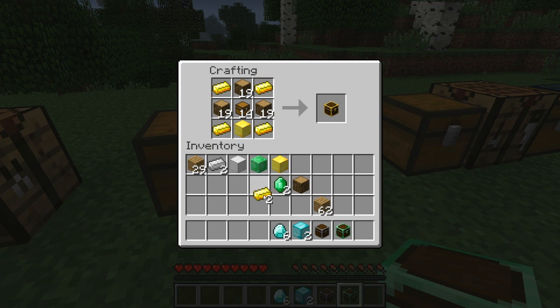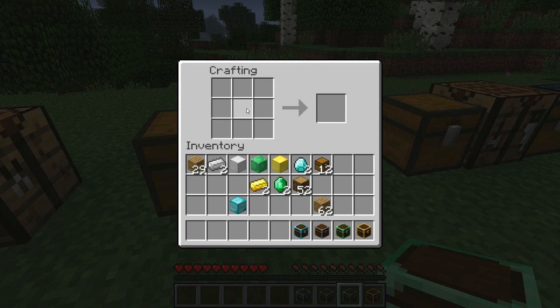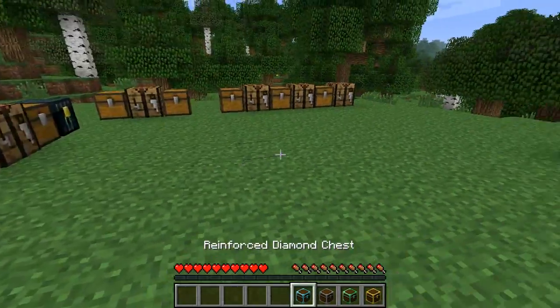Gold — exactly the same. And diamond — same recipe, just the more expensive resources. Very simple.